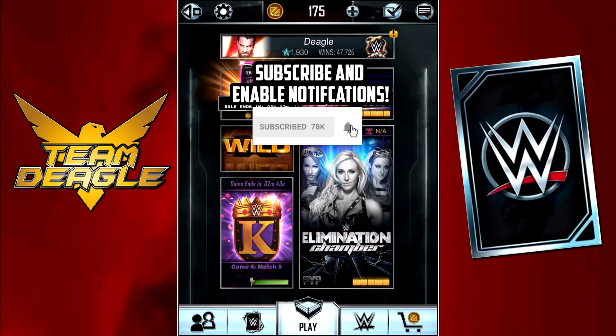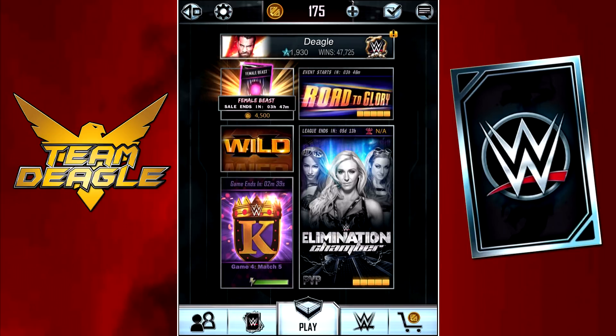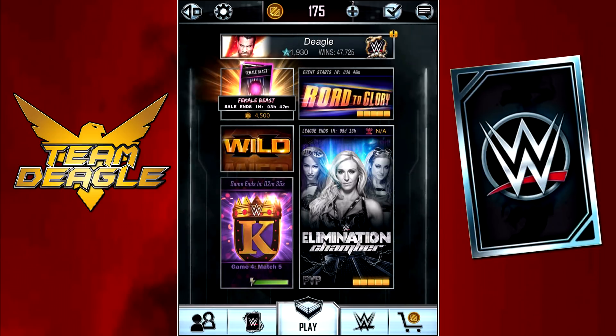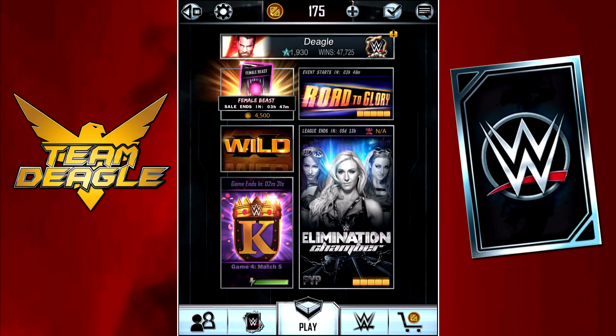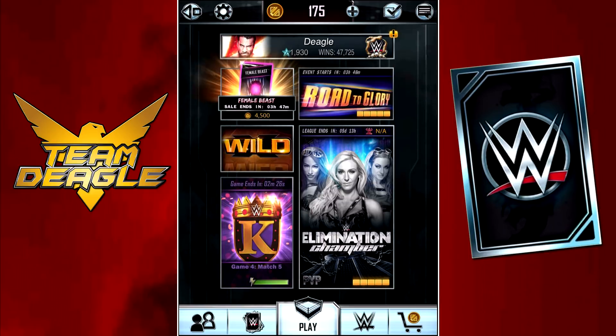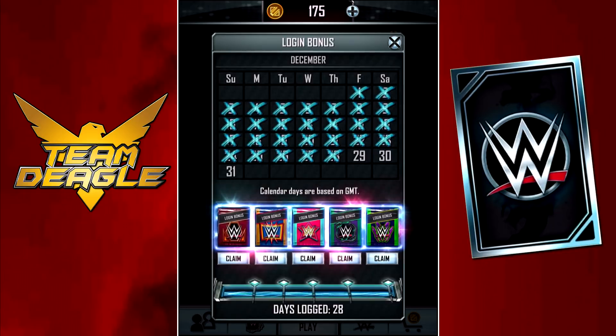Up until now, the only monster cards I've gotten have been through either Ring Domination, Team Road to Glory, or just recently Team Ring Domination. So this is gonna be the first time I get some out of a pack or multiple packs. We're gonna start with the free packs for this month's daily login bonuses, which just unlocked the monster pack a few hours ago. Let's start with the weakest pack first.